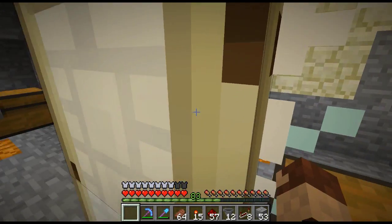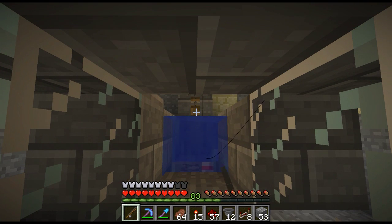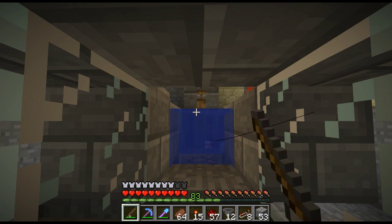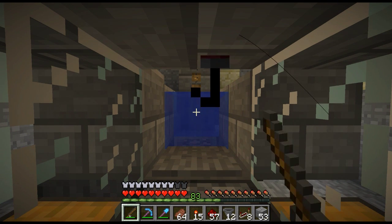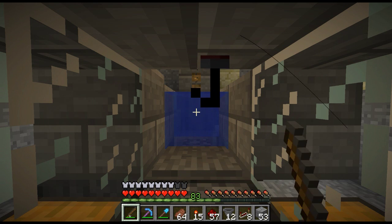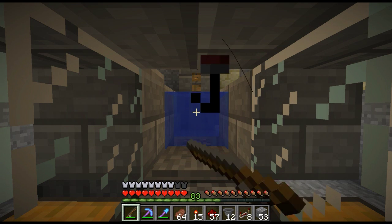Okay, so it'll give us a fishing rod when I turn it on. Stand in here, turn it on. Okay, come on - the bobber needs to go up. Why is it not going up in the air? There we go. So now we wait for a fish to bite. Maybe I just wasn't looking at the right spot of water, but I noticed that in 1.9 the bobber seems to get pushed down a lot more than it used to. I don't know if you guys have noticed that in any of your fishing farms.